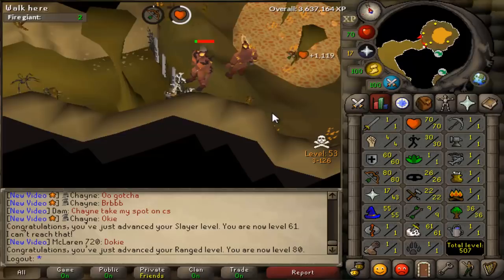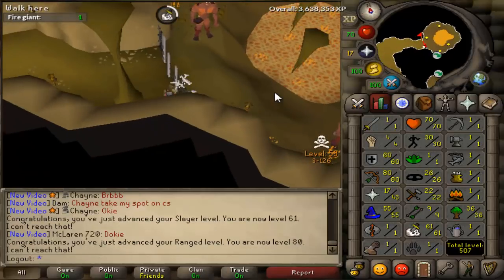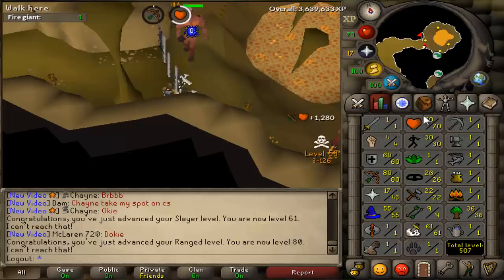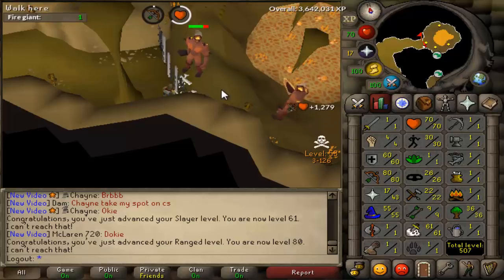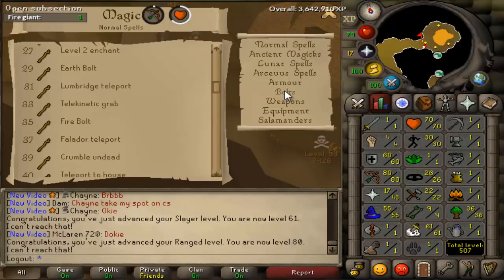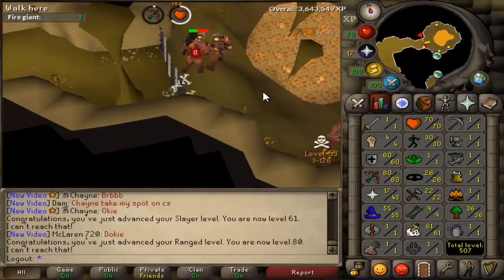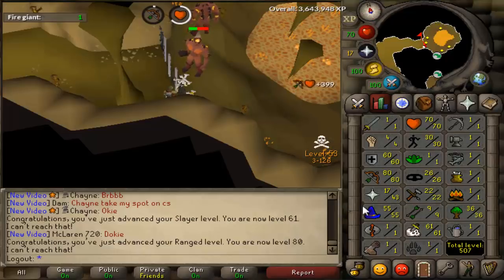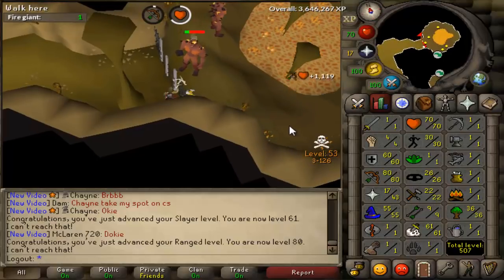That way I can be 82 when Ice Blitz comes out. I'm thinking the way I might train Magic is with the Slayer Staff and the Slayer Dart, or whatever with the upgraded Staff. Though I think you need 75 Magic to use the upgraded Staff. Let's check - yeah, 75 to do the upgraded Slayer Staff. I don't know if I want to use the regular Slayer Staff or the upgraded one. I'll have to make a judgment call on how I want to train my Magic.